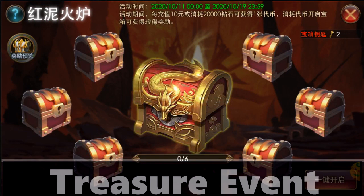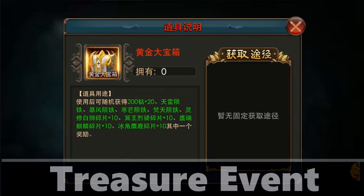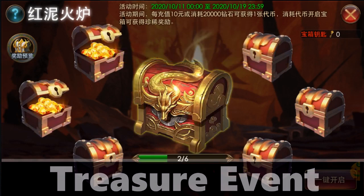Moving on to the fifth feature: there is a treasure feature where you can get random rewards, and after you open a sixth treasure, you can get a super treasure whose contents are pretty good. To get the key to open the treasure, you only need to spend a certain number of diamonds and you will automatically get the key. Unfortunately, even though I know how to get the key, I don't know the exact number of diamonds you have to spend to get one.